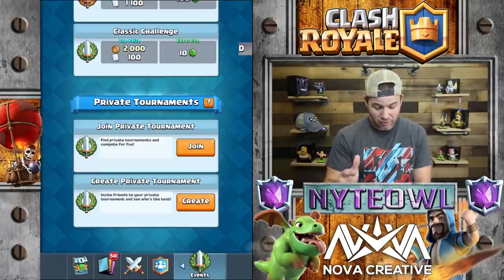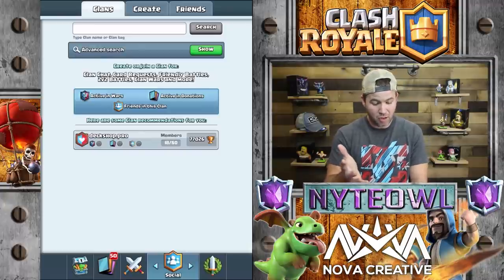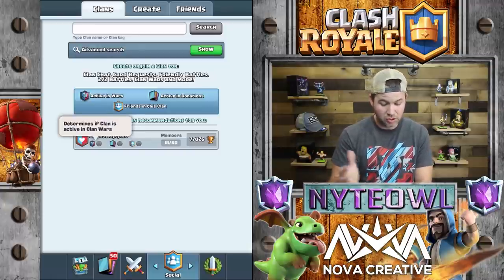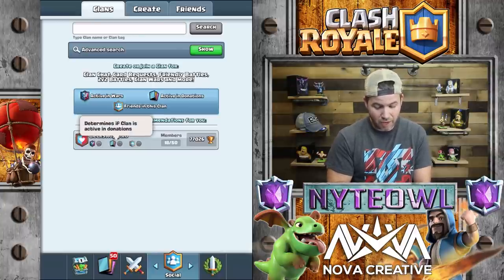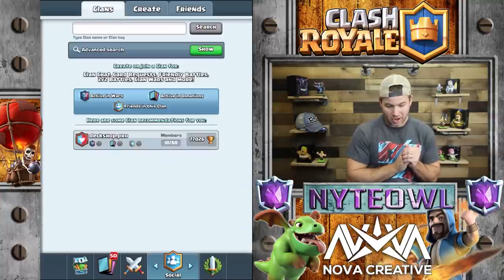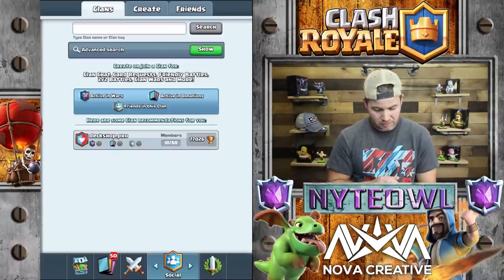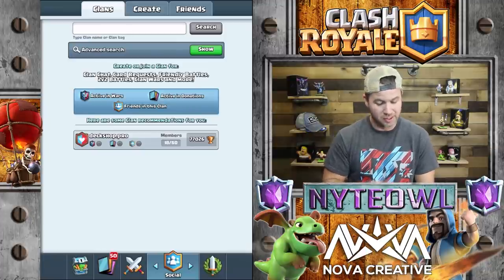The clan search feature lets you actually search for clans and see different things. This one kind of determines if your clan is active in Clan War, so you can see that instantly. You can toggle filters to see if they donate a lot, and you can also see if your friends are in clans. You can still see the regular stuff you could always see as well, which is way cool.